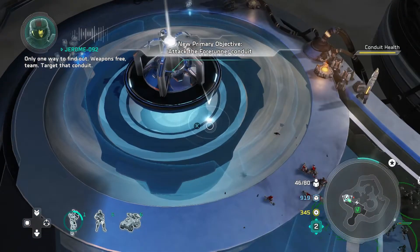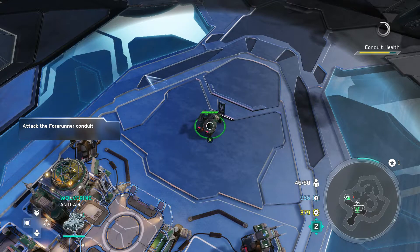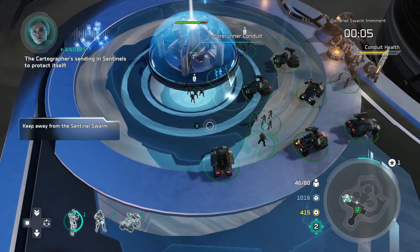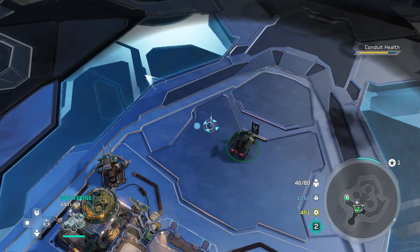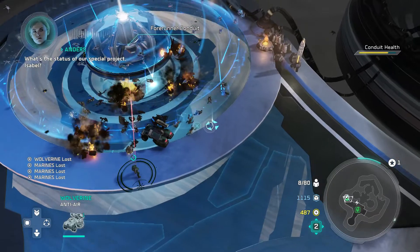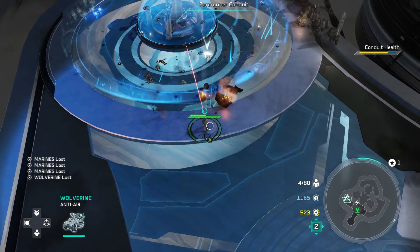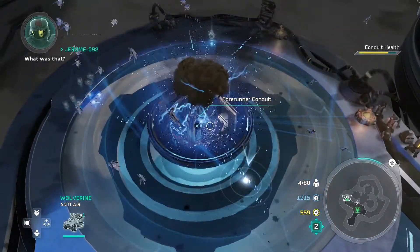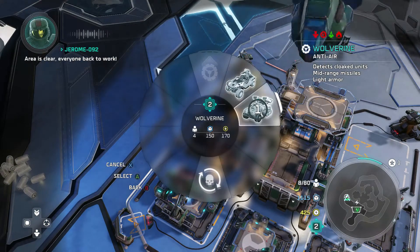Only one way to find out. Weapons free, team. Target that conduit. The Cartographer's sending in Sentinels to protect itself. We can't take on those Sentinels. Fall back! What's the status of our special project, Osama? It's ready, Professor. You guys might want to hold on to something down there. What was that? An EMP targeted to disrupt the Sentinels' command network. Good work, Isabel. Area's clear. Everyone back to work.